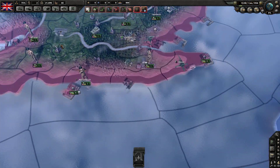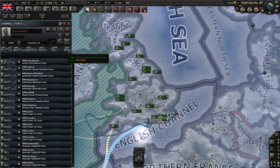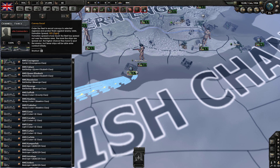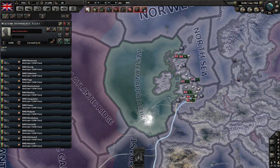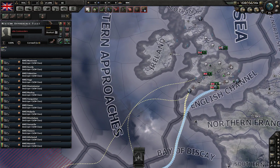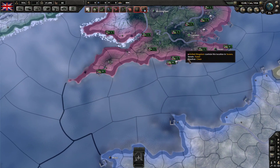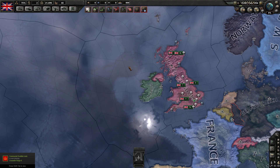Convoy Raiding is where you use subs to destroy the enemy's convoys. Convoy Escort, meanwhile, is similar to Patrol in that destroyers can be used to catch subs, and I could recommend it as an alternative to Patrol. However, the main use of Convoy Escort is to protect your whole fleet when you're conducting a naval invasion. Some people use it instead of Patrol to catch subs — I'm not sure if it's better, feel free to share in the comments.